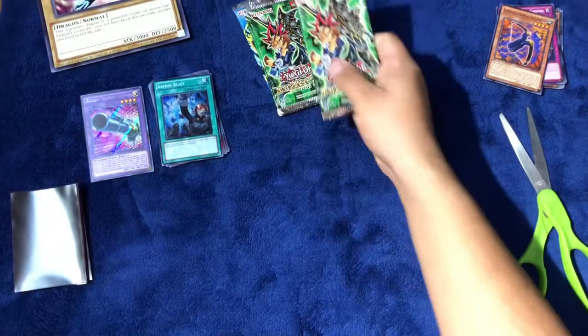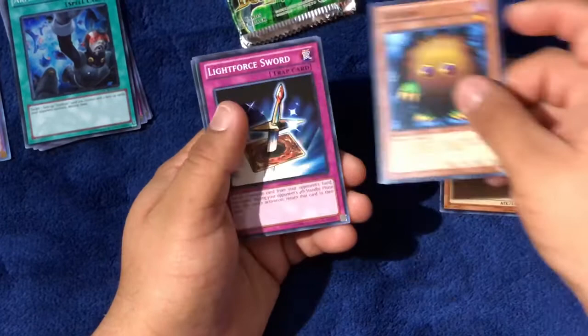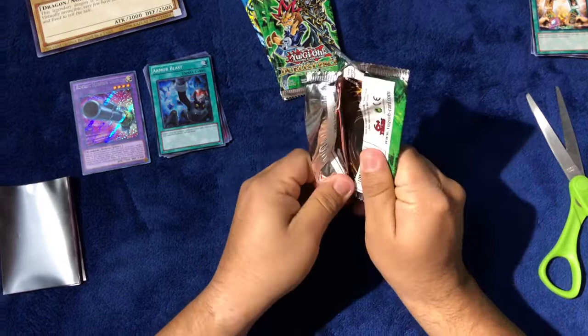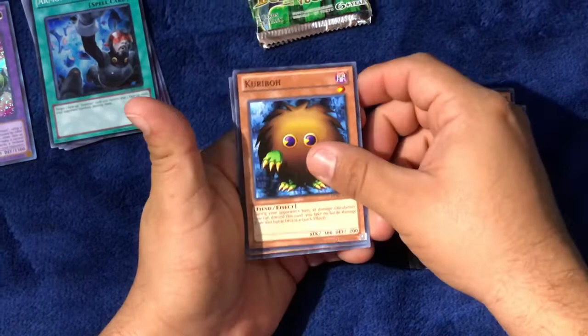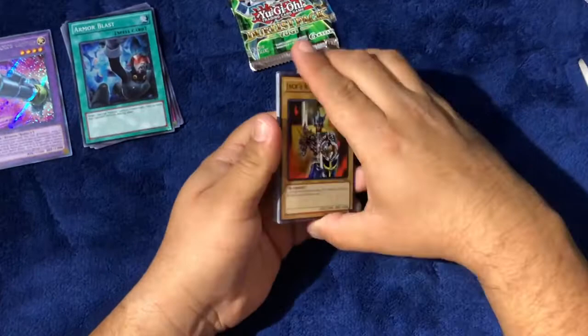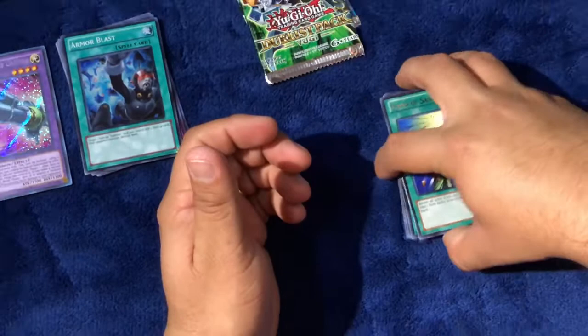Now we'll open our three Yugi packs. In the first one we have Green Gadget, Kuriboh, Light Force Sword, Swords of Revealing Light, and a rare Exchange — no foil. Second pack: Buster Blader, Diffusion Wave, Swords of Revealing Light, Kuriboh, and a rare Marshmallow. Third pack: Jacksoneite, Catapult Turtle, Light Force Sword, Diffusion Wave, and a rare Card of Sanctity.